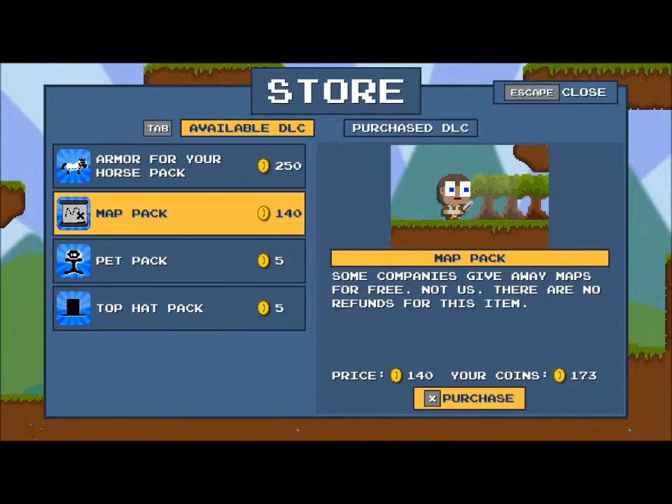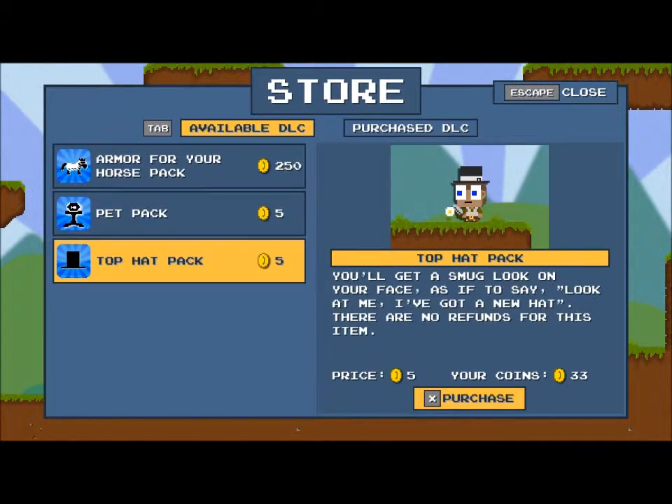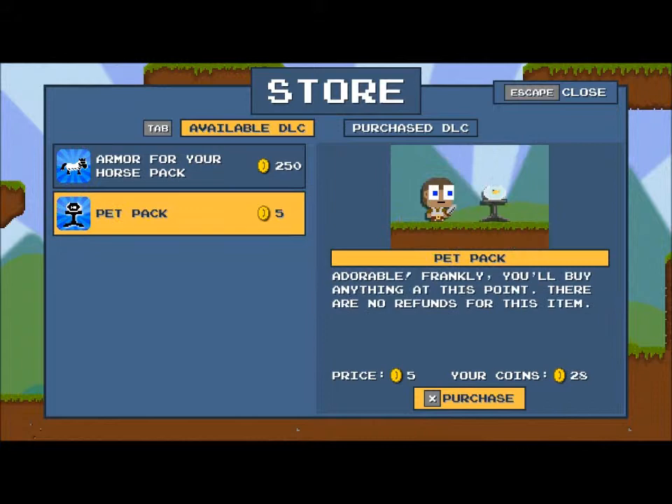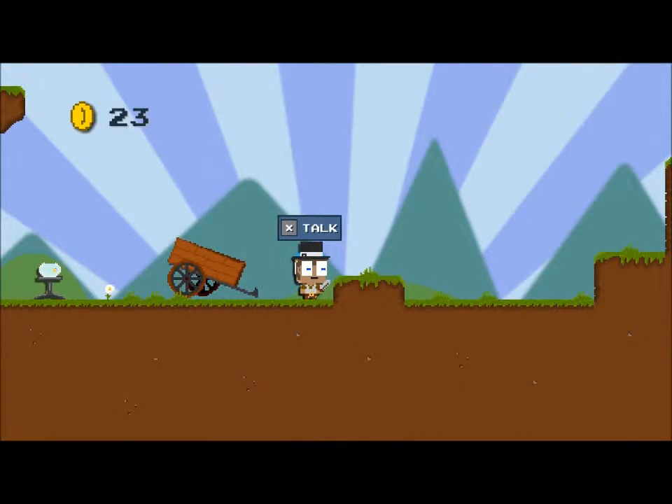Okay, let's buy the map pack. And since we're going to take on a boss, I think we're going to add a bit of style to it, so buy the top hat. I've never used this before, so we'll buy the pet pack as well. And yeah, that's it, so we'll just continue.